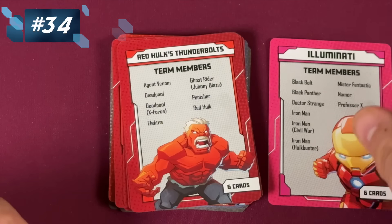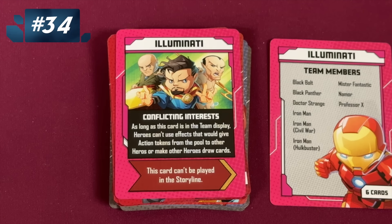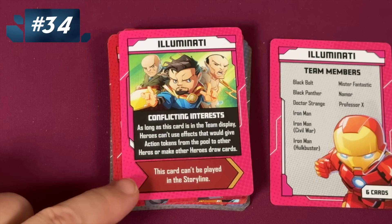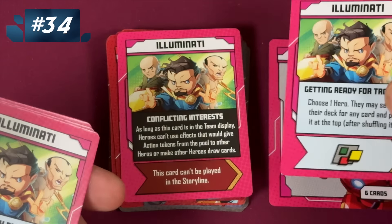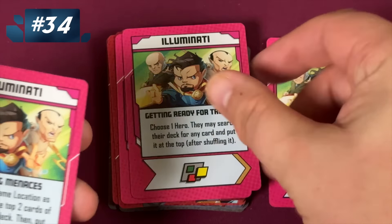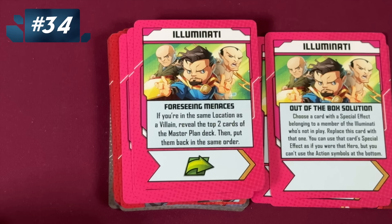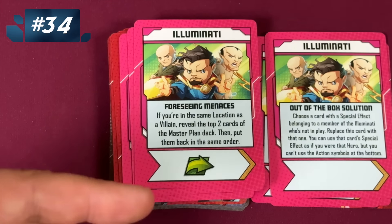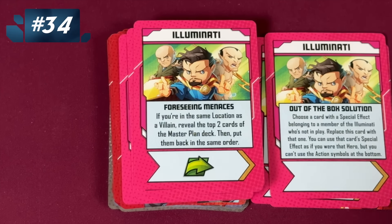Then we have the Illuminati. I hate this team. As long as this one's in the display, heroes can't use effects that would give action tokens or make other heroes draw cards. And this card can't be played in the storyline, so it's always there. For this very fact alone I don't like this team as much — they just can't really work with each other. Although you can let people search for cards and put them at the top, or look at the top two cards. There's a card where you can pick a card with a special effect belonging to a member not in play and use that card's special effect — that's kind of cool. But you can't use the action symbols at the bottom.